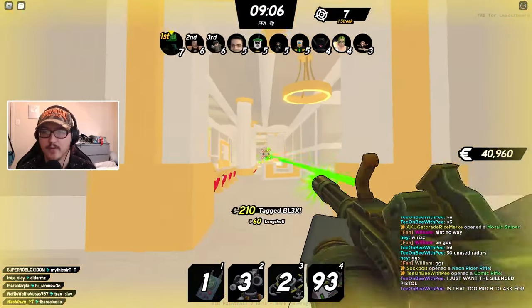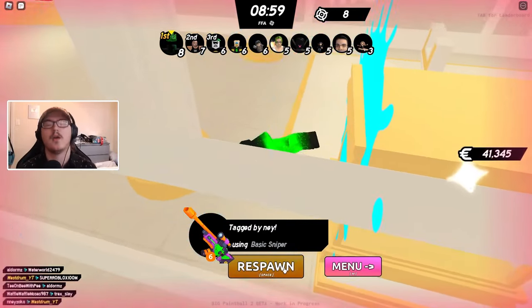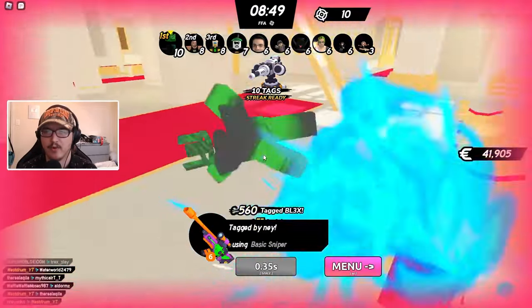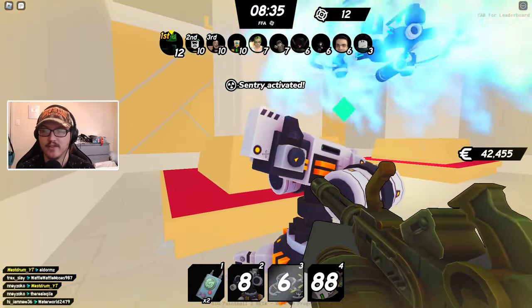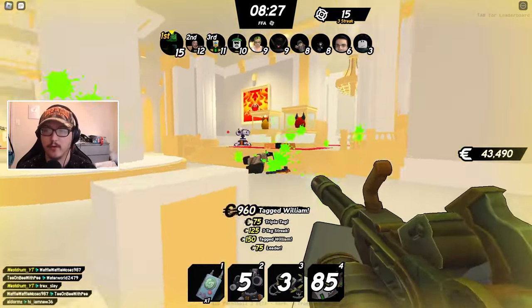That guy had a shield — how is that fair? We'll get him next time. Got another guy, but then I get sniped out of nowhere again. The sniper might be the best weapon on this map because you can shoot someone across the map and they probably don't see you. That's all these players use, it's crazy. The only way I'm gonna lose in this game mode is to a sniper, I swear.